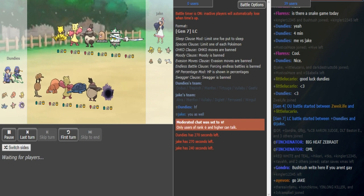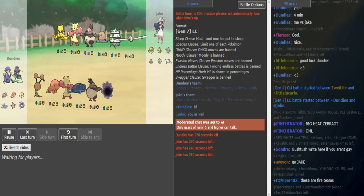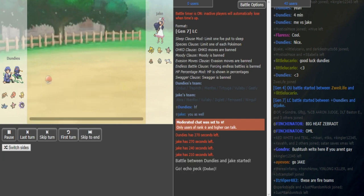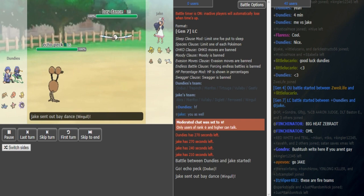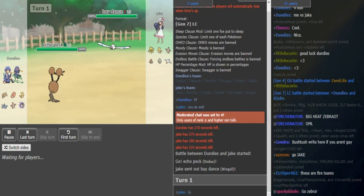The lead is about to come out. Looking at this matchup, Wingull is looking pretty scary, especially if it's Water-Z and can break past Tortuga. On the other side, Doduo is also looking very scary, especially if it's Scarf — it can outspeed Abra and Wingull. And Berry Juice looks scary too because it doesn't really care about being chipped down in general.